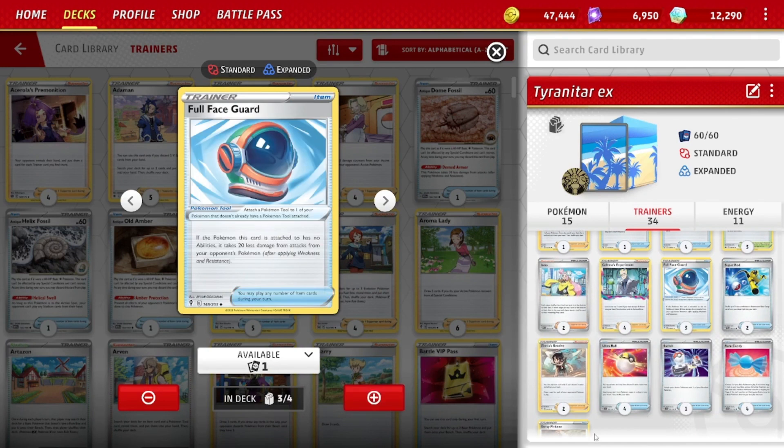Three Full Face Guard — I dropped Choice Belt from the other list, giving up that one-shot potential. It doesn't help against EXs anyway. I want to lean into being tanky. The Pokemon doesn't have an ability, so it takes 20 less damage each attack — both the EX and the single-prize Tyranitar can benefit from it.